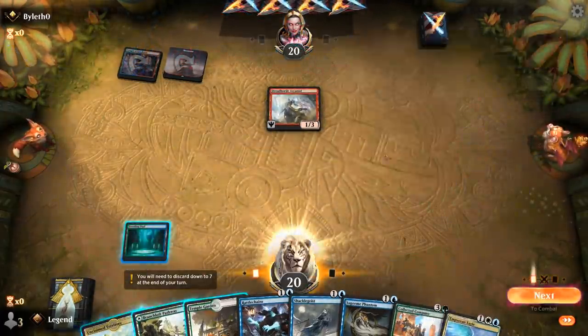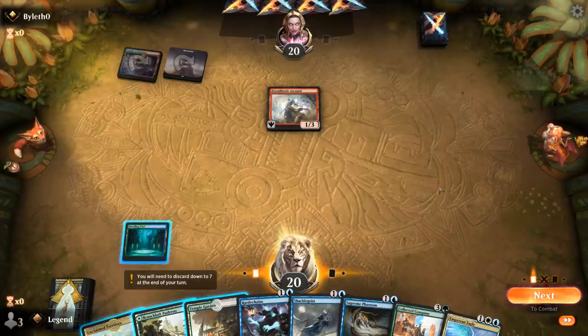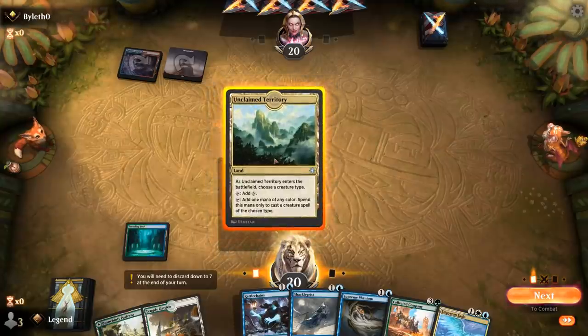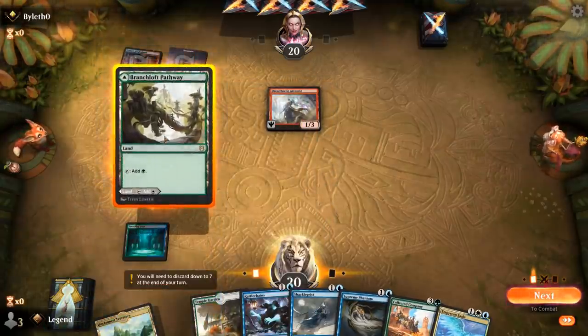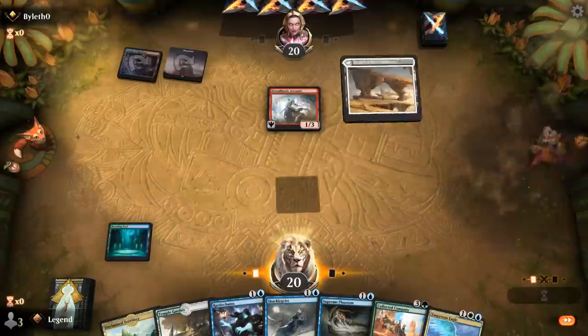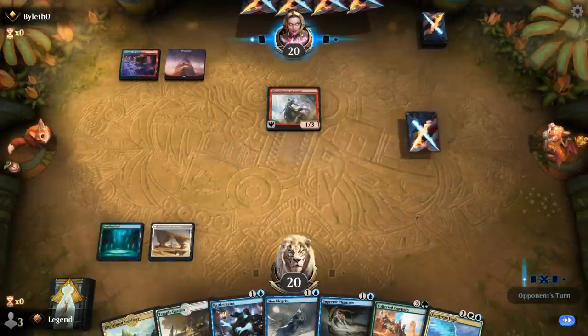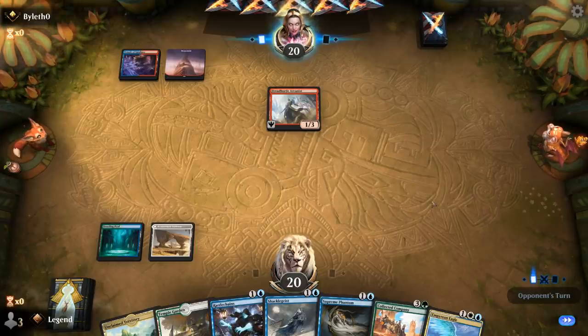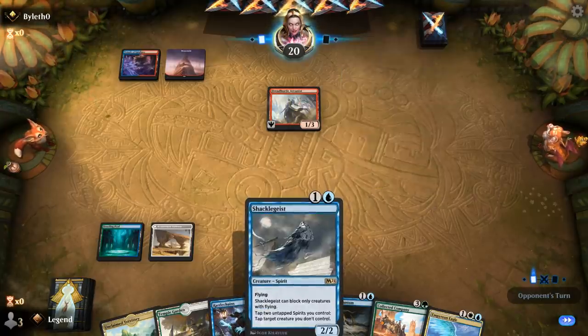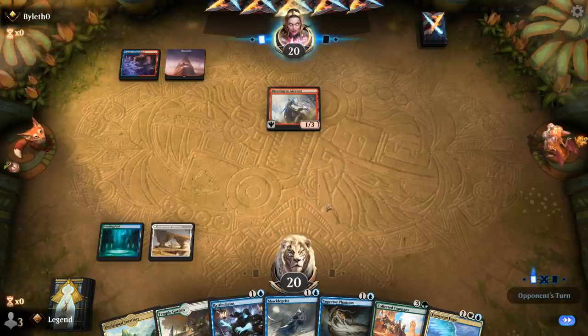It's a blue-red Arcanist deck — that could be kind of a problem. For now, I guess we don't have to give away that we're a spirit deck. We'll just flash in Rattlechains. We can potentially tap down Arcanist thanks to Shacklegeist, so that's something we can consider.